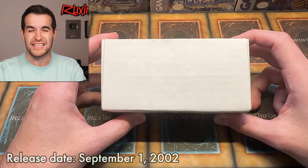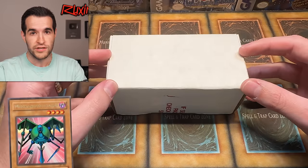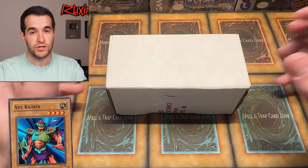The first one came out in December of 2002. Inside you can get the Legendary Mechanical Chaser, Axe Raider — a lot of really cool cards that came in Ultra Rare and Super Rare. Ultra Rares in one of these is 1 in 108. So there's lots to talk about as we get through, but first we have a giveaway.